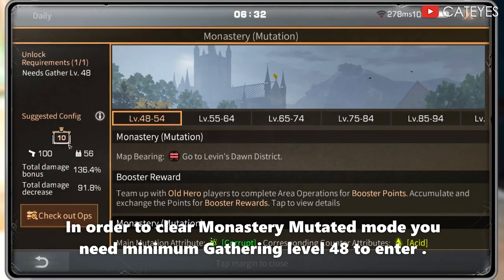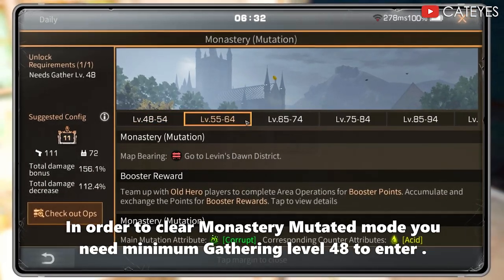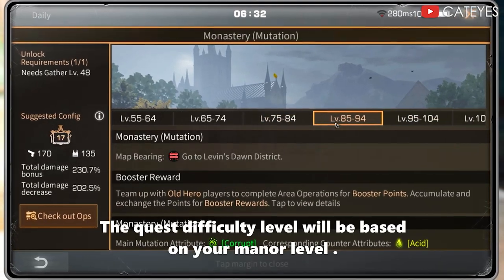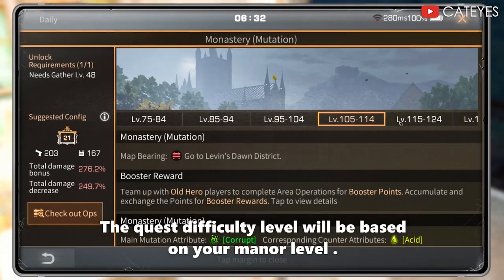In order to clear Monastery Mutated Mode, you need a minimum gathering level 48 to enter. The quest difficulty level will be based on your manual level.